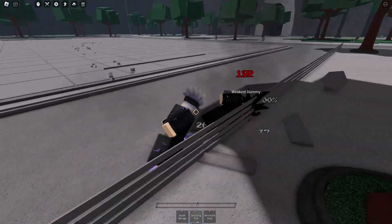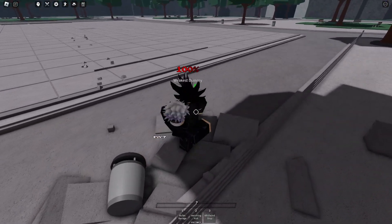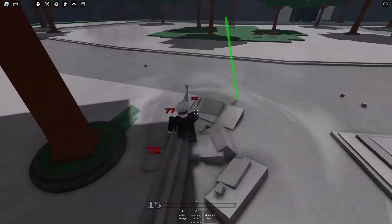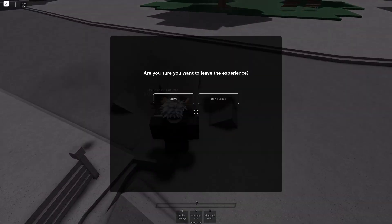Next is Vanishing Kick, which is very cool. You have to be pretty far away from them to do it. You go like this and then it hits them, but you can use it again and it does that slam thing.